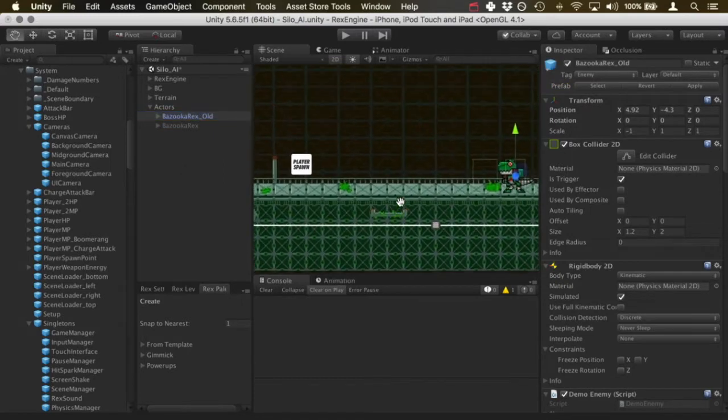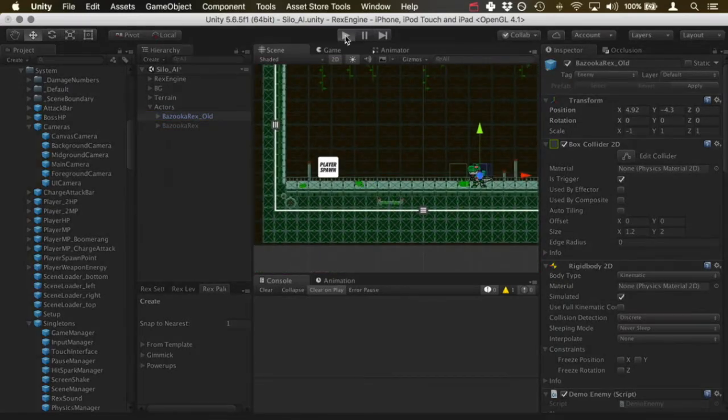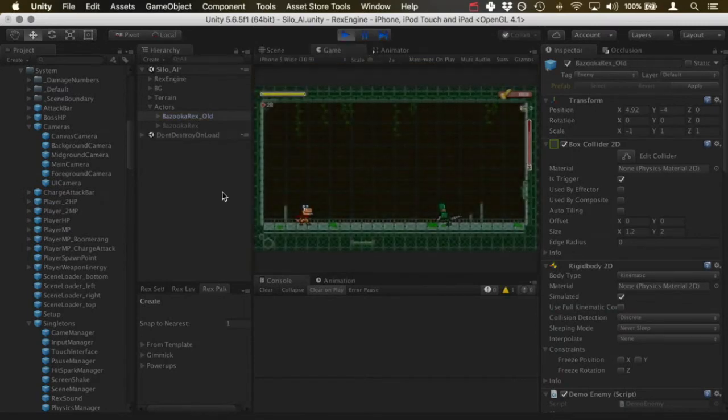In the last video — you should go back and watch that one if you haven't — it was about setting up the boss intro, the little roar sequence. Then that segues into this section where the boss is running back and forth chasing the player. He has attacks depending on how close or far he is from the player: if he's next to the player he does a slash attack, and if he's further away he fires a missile instead.